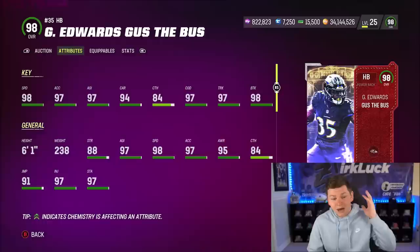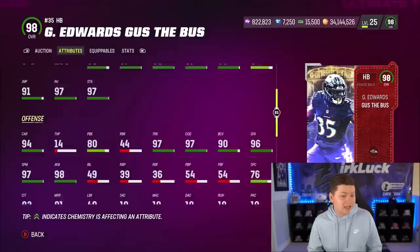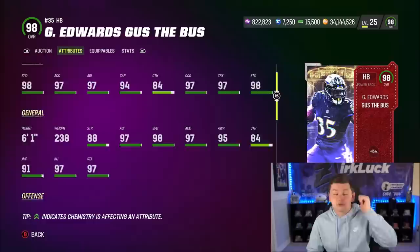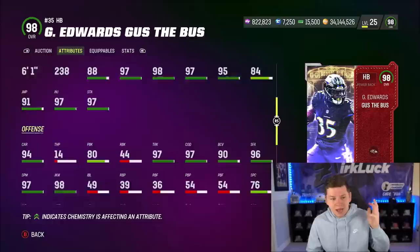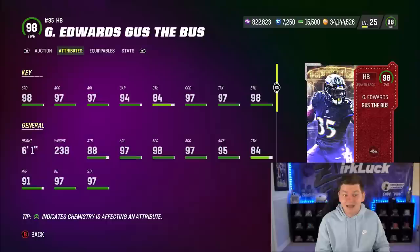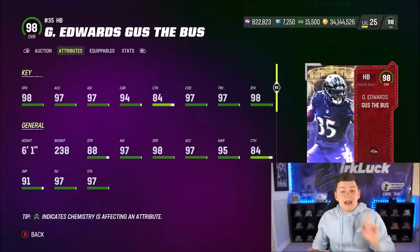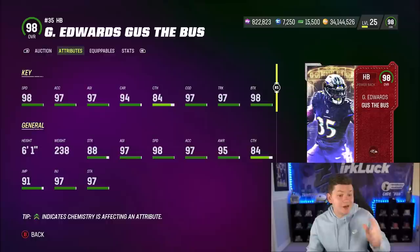Gus Edwards: 238 pounds, 98 speed, 97 Excel, 97 change direction, 97 trucking, 98 break tackle, 84 catching, 98 juke move, 88 short route running. He gets Short Route Elite and Backfield Master for 0 AP, plus Tank for 1 AP and Bruiser for 1 AP. With the welcome strategy card giving plus one speed, that's 99 speed Gus Edwards. He has the Derrick Henry version of the Freight Train X-Factor — not as good as AJ Dillon's but still very, very good. He is the new best running back in the game.